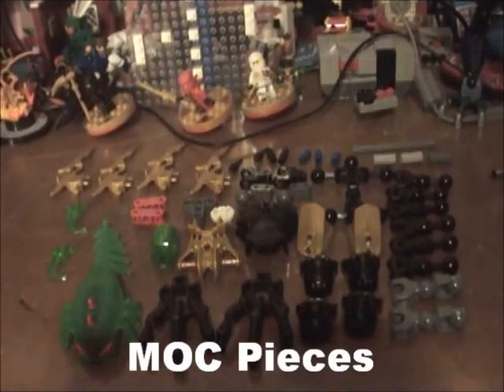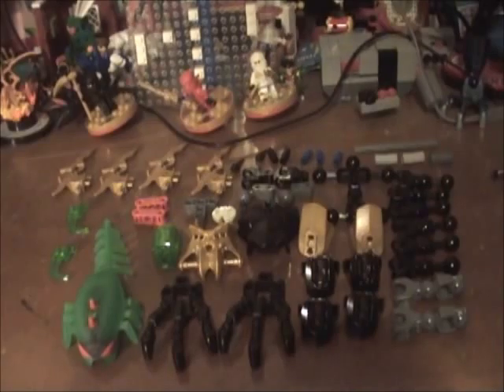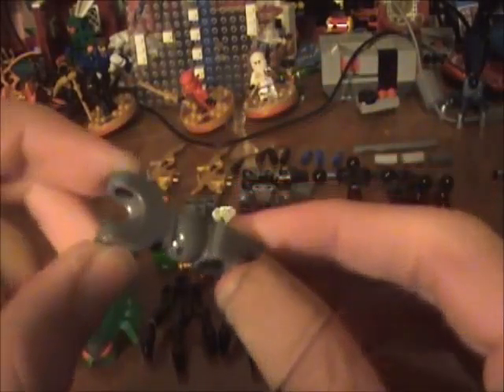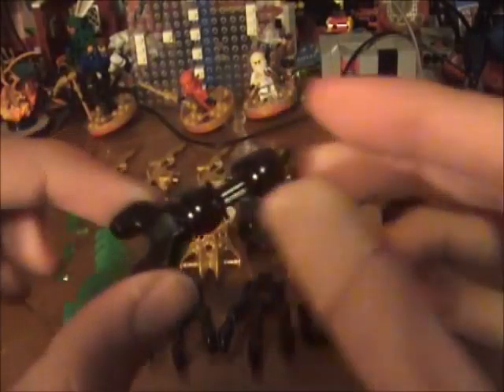I've laid out all the pieces here for you to observe — you can pause the video and look around to see which ones we get. Let's go into a little more detail. Starting with the bone pieces: we get two of the upper ones in grey, and six of the upper ones in black.